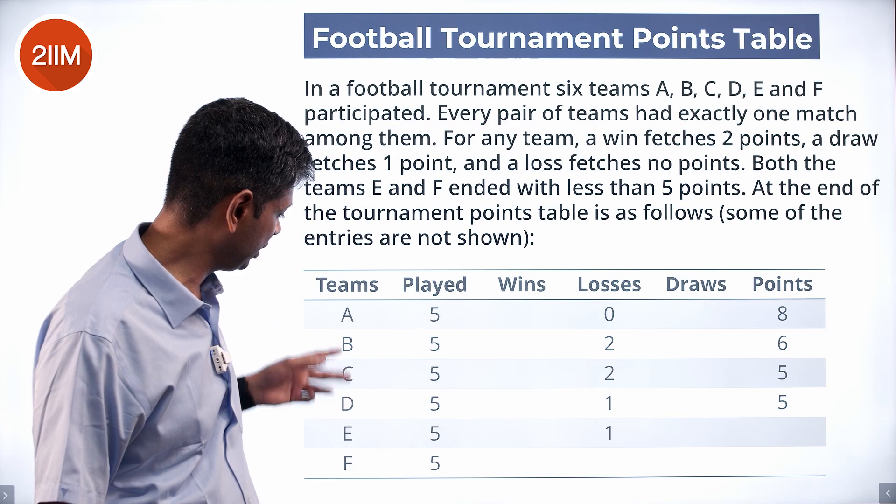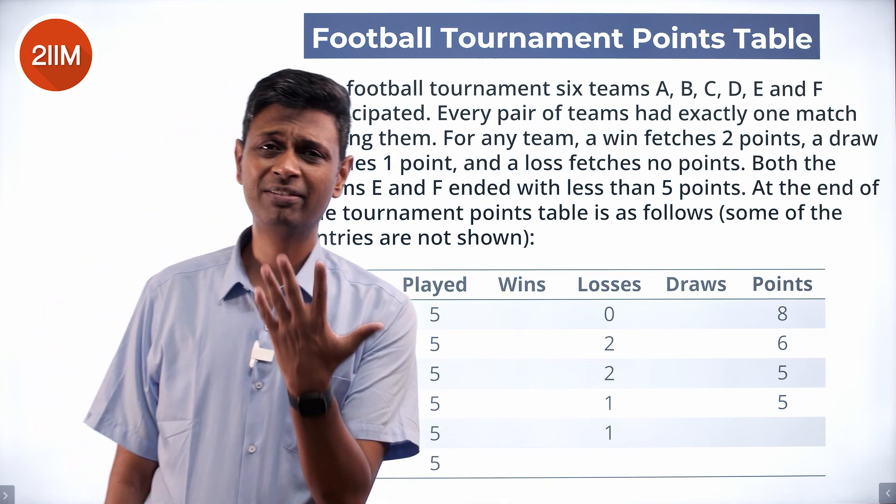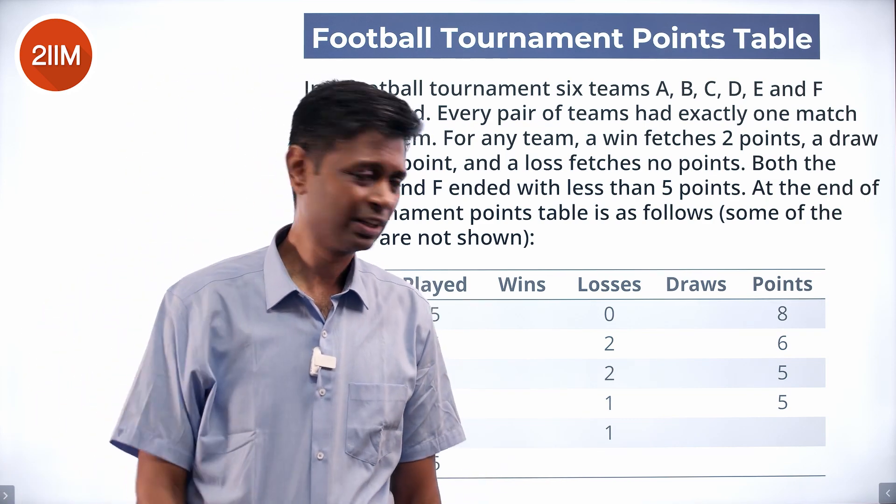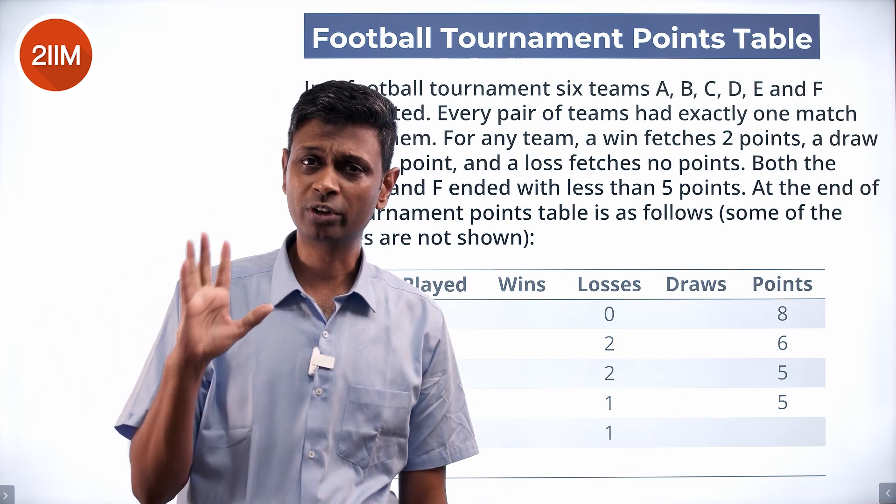A plays with B, C, D, E, F; B plays with the rest; C plays with the rest. Each team gets to play five matches. If they win everything, they get ten points; if they lose everything, they get zero. A draw gives you one point for each match.